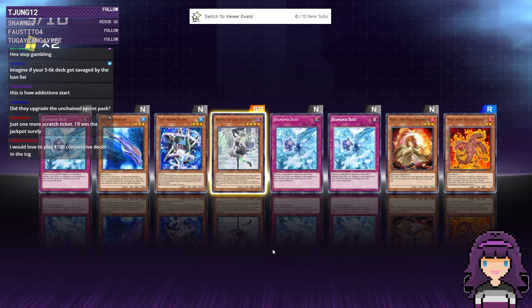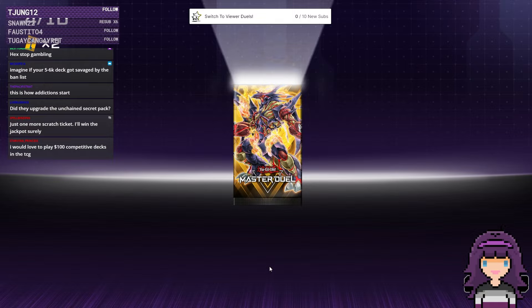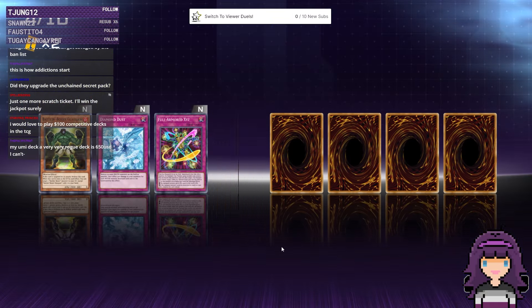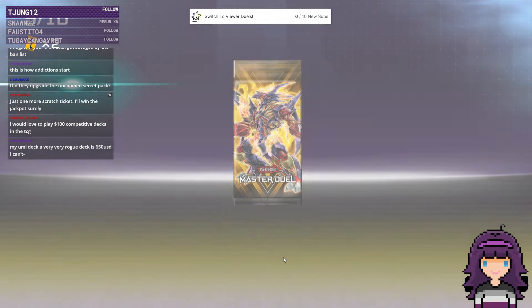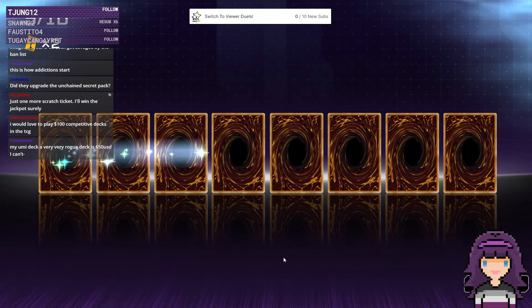Bonfire first came out in the TCG and it was stupid expensive. Well, I got my price locked in for my playset — 90 dollars, so I guess 60 in this case since we already pulled one. We'd love to pay a hundred dollars for competitive decks in the TCG — that's how Pokemon is. It's not how Magic is at all.